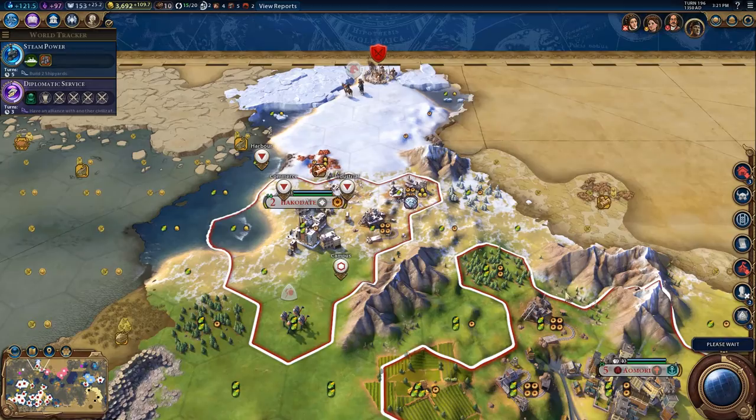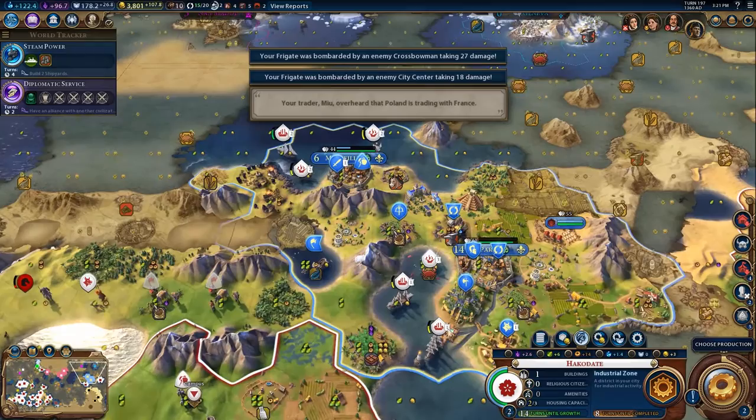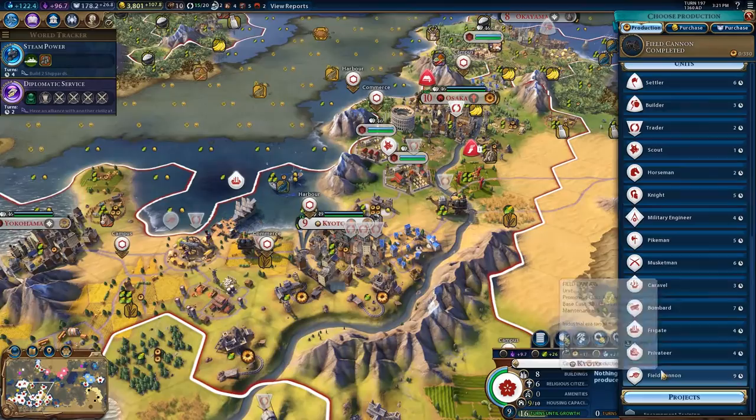Hakodate is having a little bit of trouble growing. Oh, took a shot there — hurt it quite a bit actually, surprisingly. We should be able to do some bombardment. I can't grab that frigate right now. We're going to do some production at Kyoto — I think we just made a scout. I made another field cannon — let's make a bombard instead.